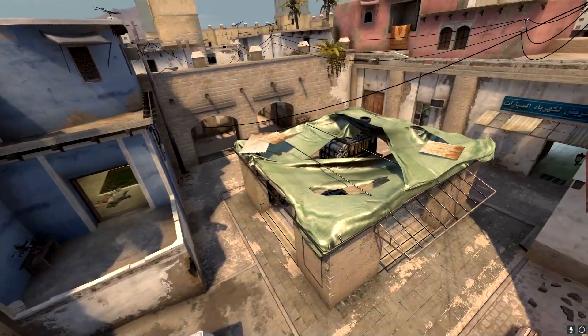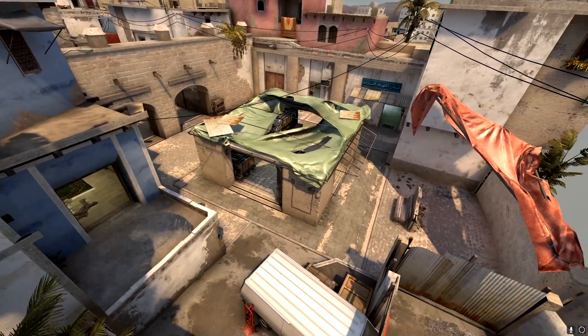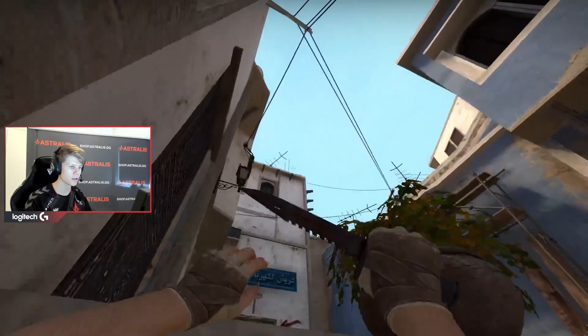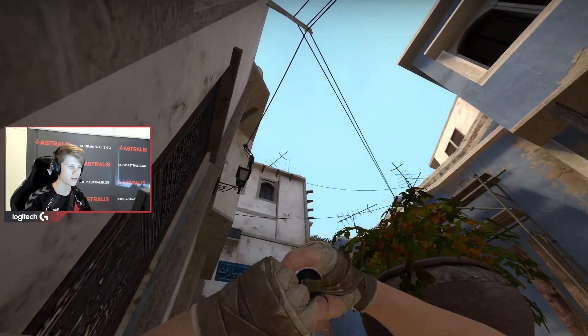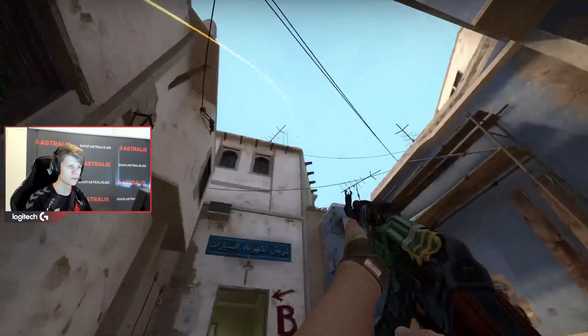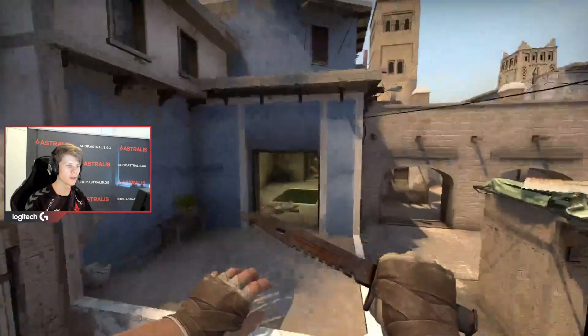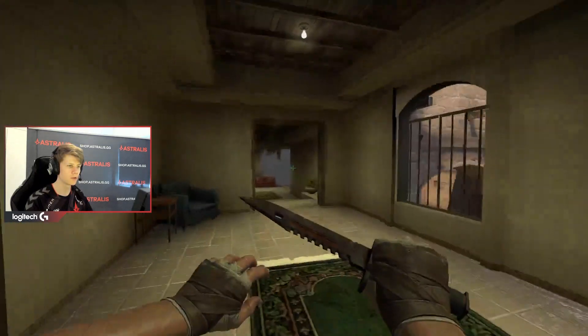To push B apps, it's pretty important that you have a deep smoke. To have a deep smoke, you want to go into this corner in CT spawn. After lining yourself up into the corner, you aim a little bit above the wood thing and to the left of this pole, and you jump throw. This will give you a deep B apps smoke that you can push on as CT.